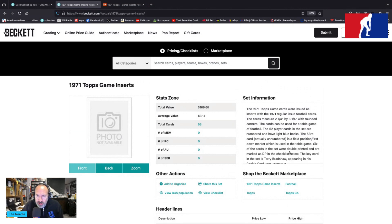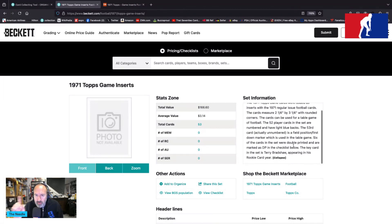Beckett tells us the 1971 Topps game cards were issued as inserts with the regular 1971 football issues. The cards measure two and a quarter by three and a quarter with rounded corners, and the cards can be used for a table game of football. The 52 player cards in the set are numbered and have light blue backs.